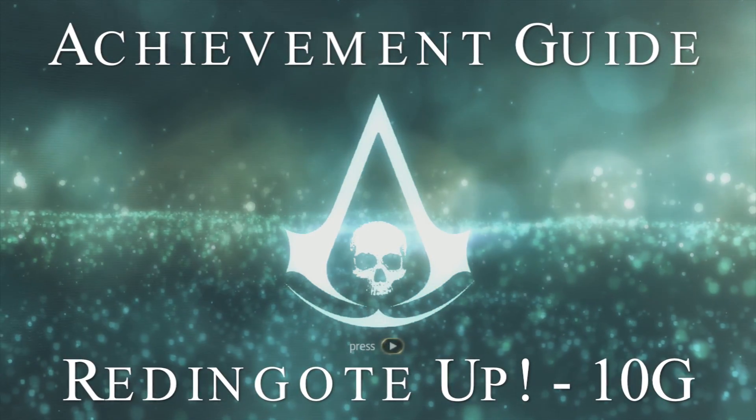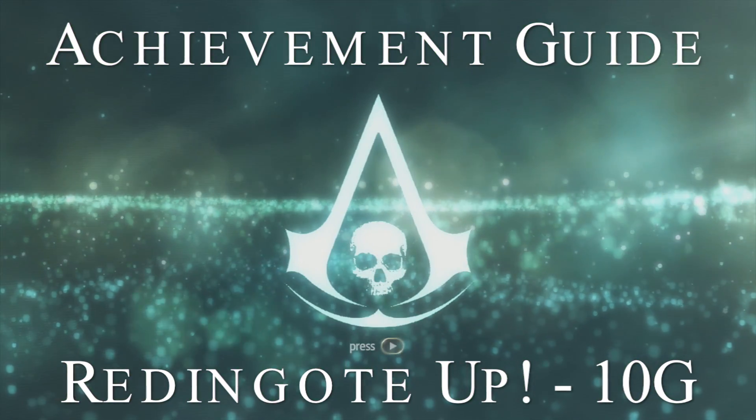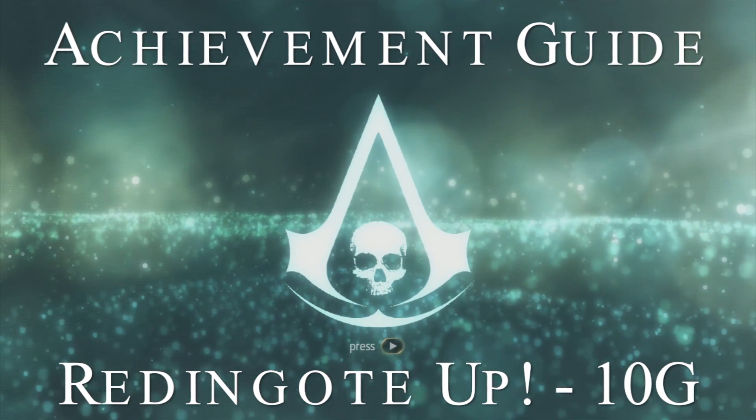Hey guys, Tyler here once again with another achievement guide in Assassin's Creed 4 Black Flag. This achievement is Red and Goat Up, worth 10 gamerscore, and it is to craft the hunter outfit.